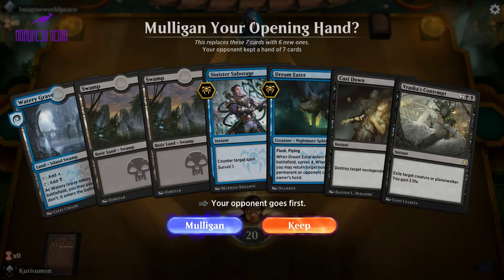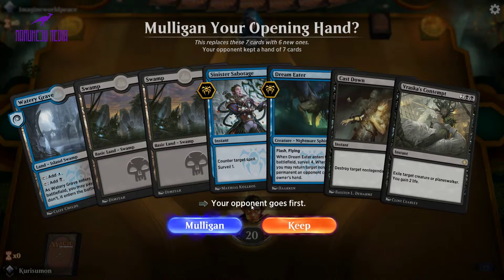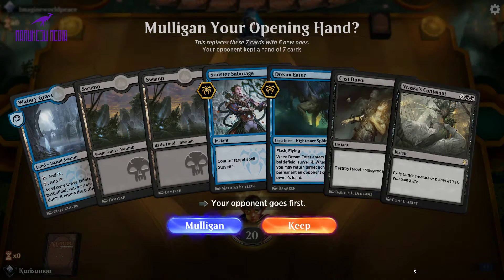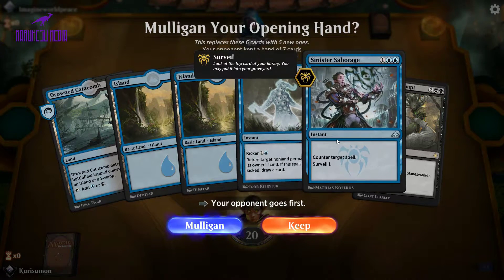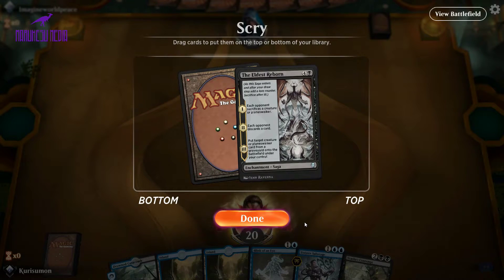We are on the draw. We have a Watery Grave and two Swamps, but we can't cast anything else in our hand besides a Cast Down. I don't think this is a very good hand to keep — we only have one removal spell and can't counter anything on their turn four. So let's Mulligan. This is not much better, but at least we can cast two things in our hand now. I think we're going to keep that. We'll keep Eldest Reborn on top.